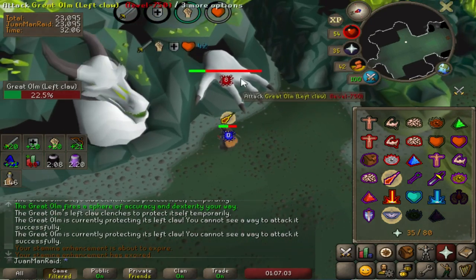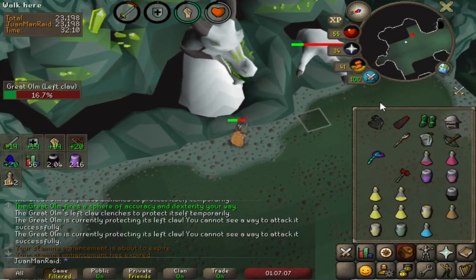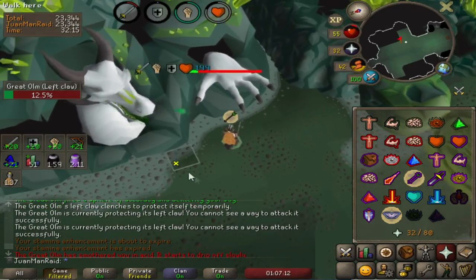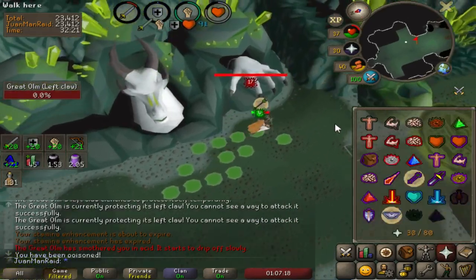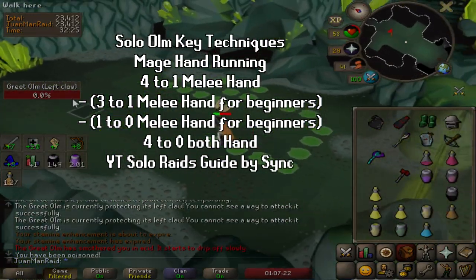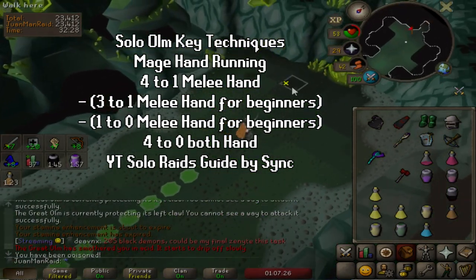I'm going to list some of the techniques I use to solo Olm. I recommend checking out Sync's Sol Raids guide for in-depth coverage of all these strategies. The strategies I typically use are: Mej Chan running when dealing with Mej Chan, 4-1 when dealing with Melee Hand, and 4-0 when trying to deal with both hands at the same time.